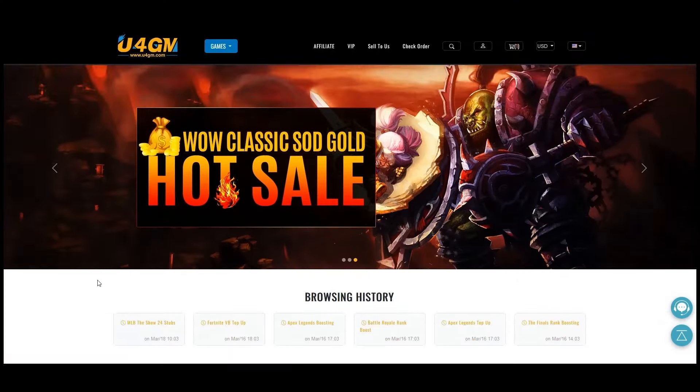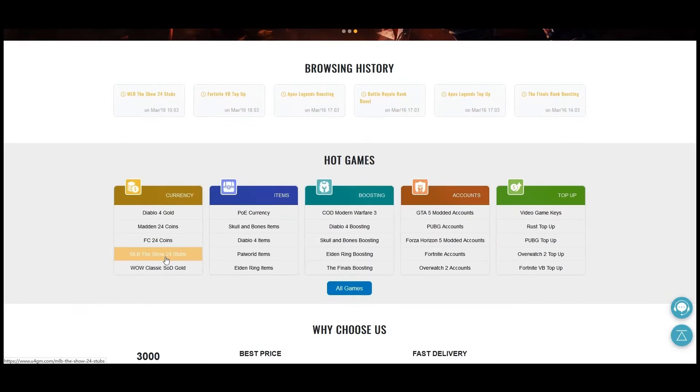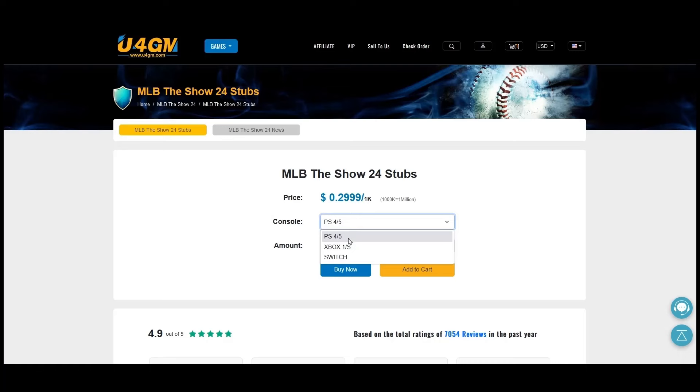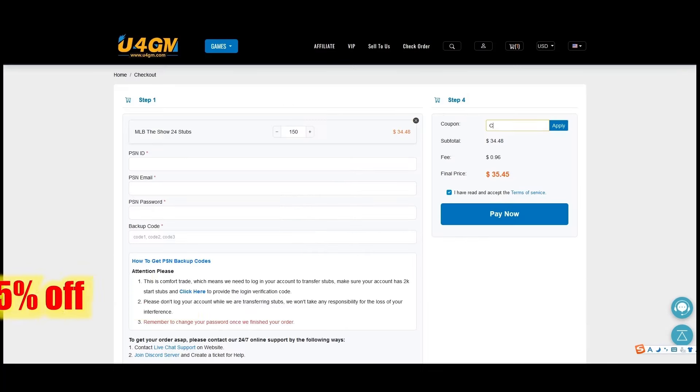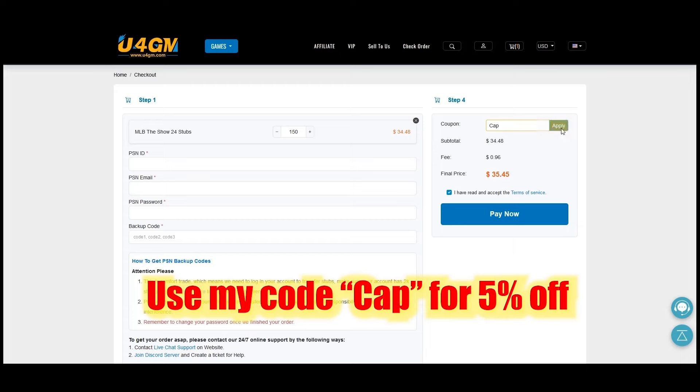Check out my sponsor U4GM. They are offering cheap MLB The Show 24 stubs with fast delivery. If you are interested, please click the link in the description and use my code CAP for 5% off.